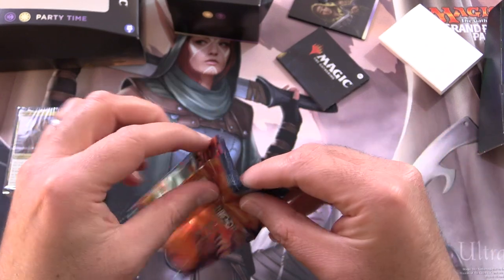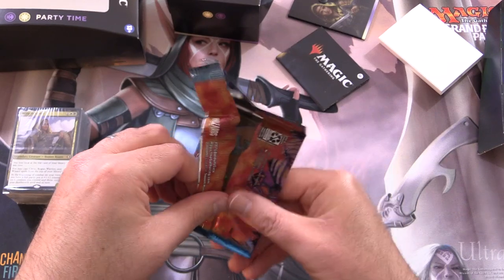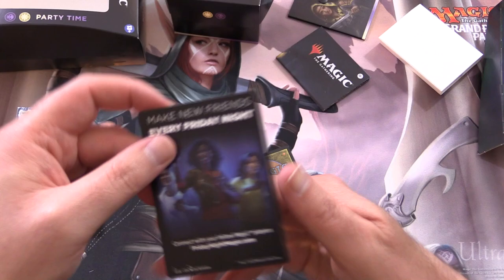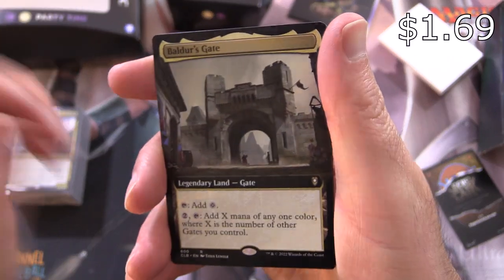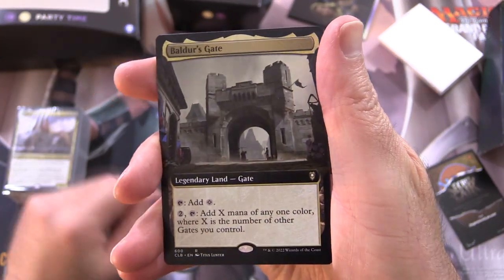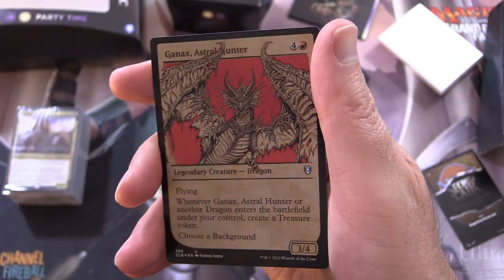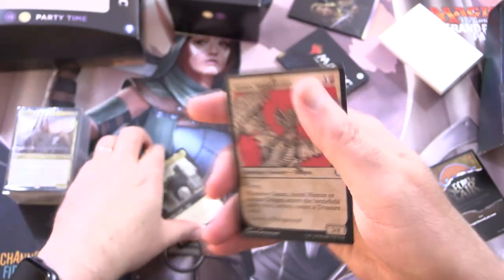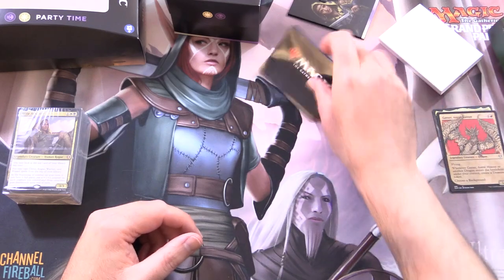Collector Booster Sample Pack — these are a bit of a cheat, you only get a couple of cards, but a little extra bonus. This looks like an ad card. And the two random cards: we've got Baldur's Gate in extended art version, and Ganax Astral Hunter, a foil. Nothing too crazy there — don't get your hopes up for any crazy pulls.